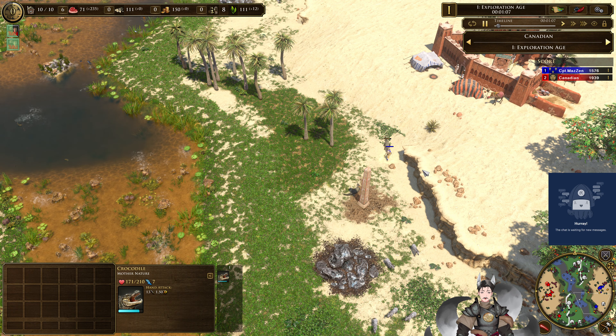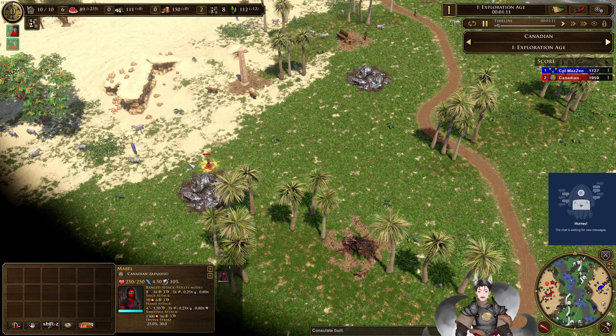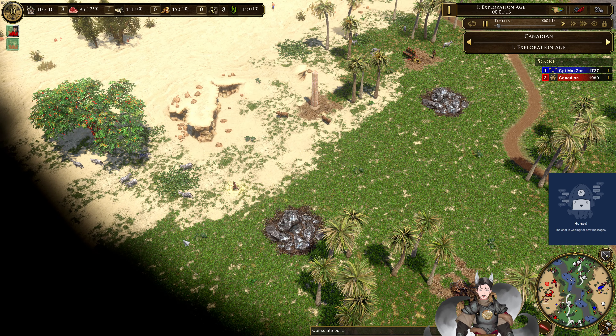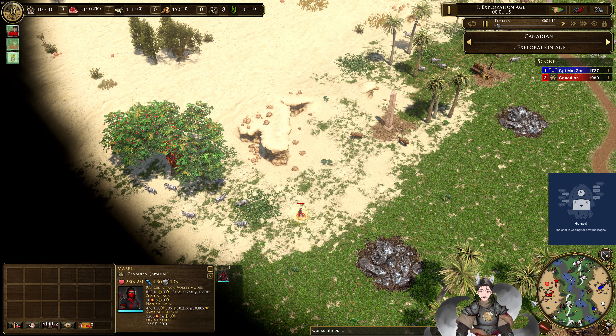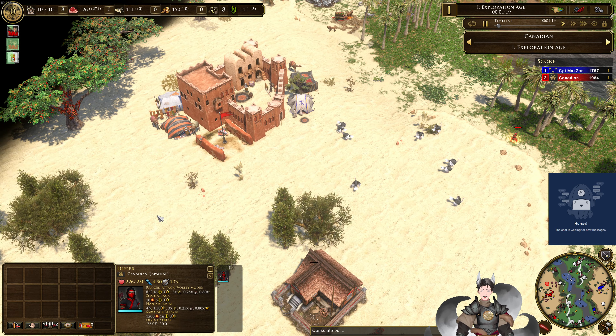Some of these swamp puffers are starting to go down. That's probably actually a user-created name — Mabel and Dipper. I have no idea what that would mean.